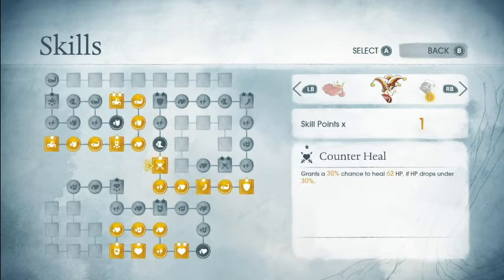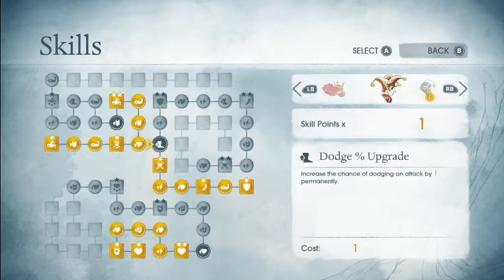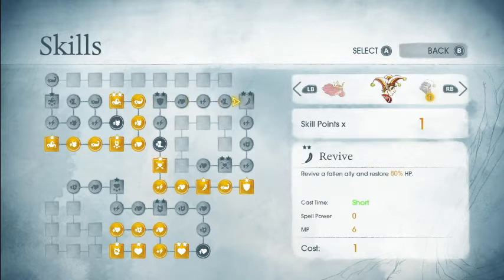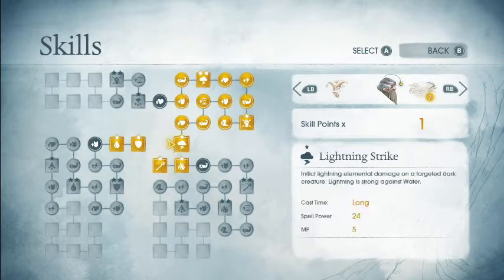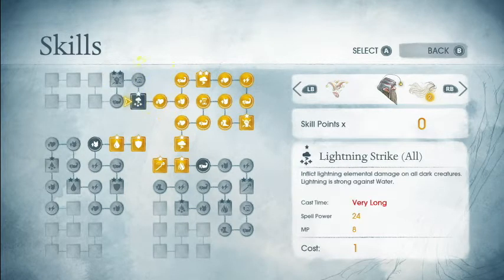For Rubella, since we now have Tumble 2 — a stronger tumble — we're going to change gears just a little bit. We're going to go get the dodge percent and go get Dodge 2. Mainly what I want is the bigger revive, considering how things have been going. And also the counter heal, which could really come in handy. For Finn, we're going to continue along the way to get Rage of the Capelli 2. And next we'll get Lightning Strike All, so we can hit all enemies with a lightning strike.